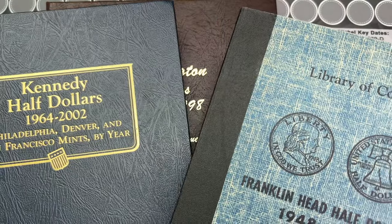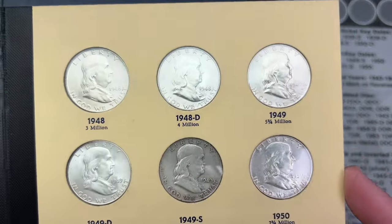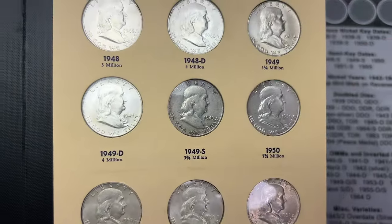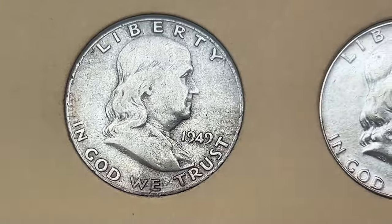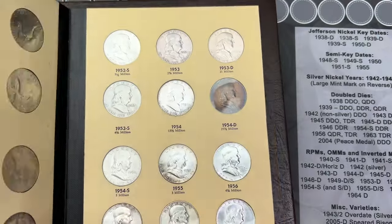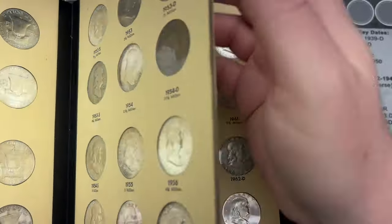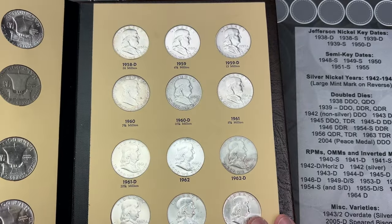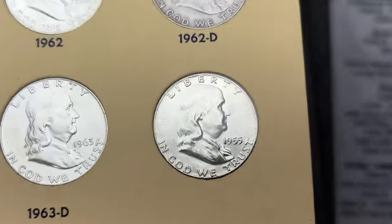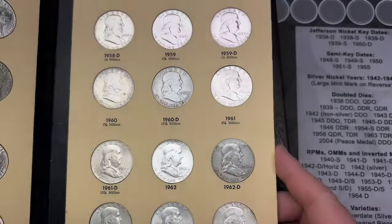We'll start off with the Bingies here. This album is completely filled, though I do have some that need to be upgraded — like that one is circulated. For this album I'm trying to get everything to AU or better. I forgot about nine that I need to upgrade, but all the spots are filled. That is the Bugs Bunny 1955 — very cool, I can kind of see that in the camera.